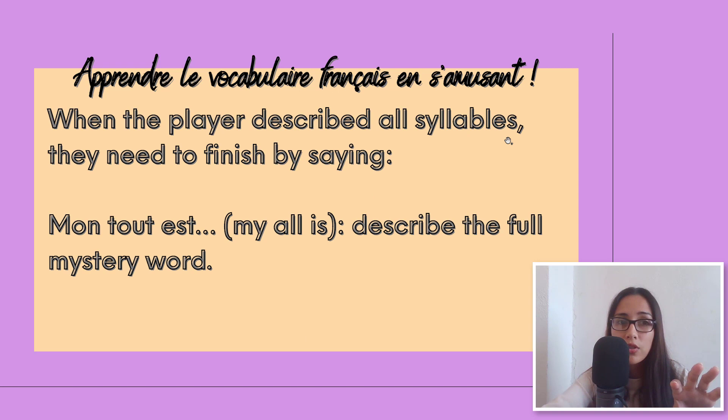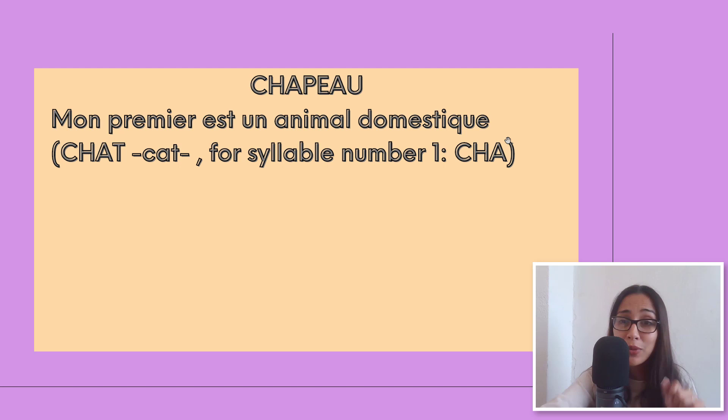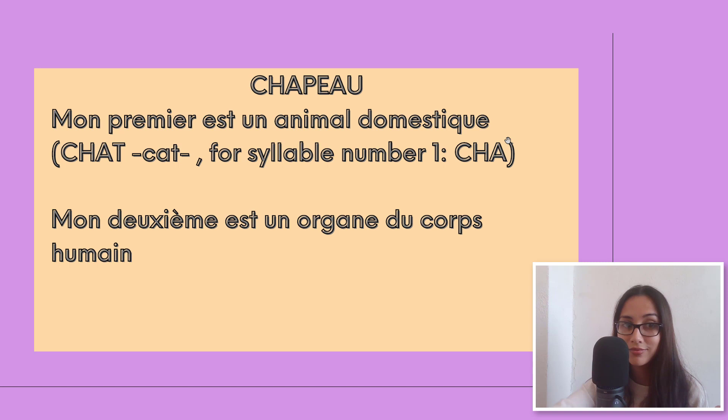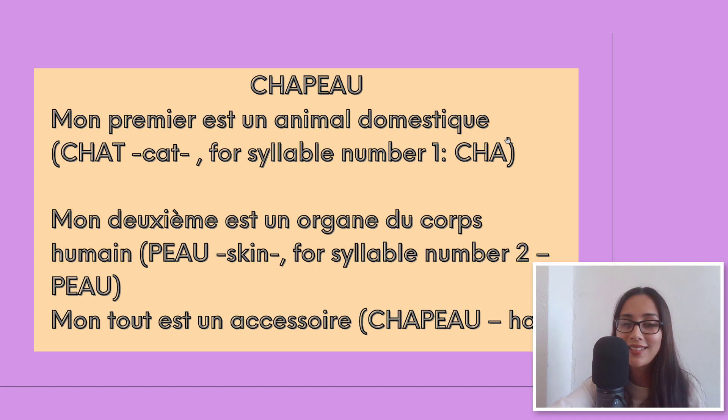Let's take the word chapeau as an example. Mon premier est un animal domestique — which is chat, cat. For syllable number one we have chat. Mon deuxième est un organe du corps humain — peau, which means skin. For syllable number two we have peau. So we have cha and peau. Mon tout est un accessoire — cha, peau, chapeau. Hat!